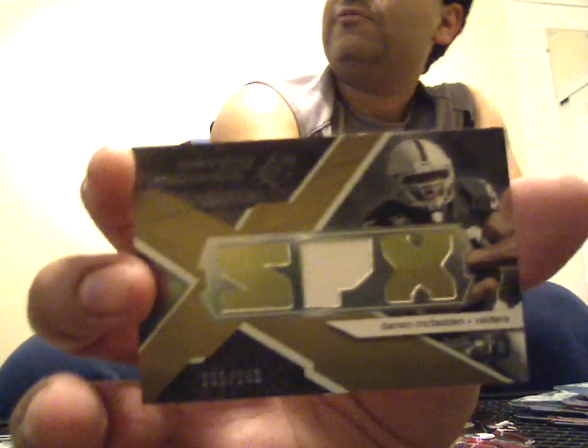Fitzgerald base, Josh Barrett rookie 983 of 999. Triple jersey of Darren McFadden, 109 of 149, two gold foil. Mark Goldger base.